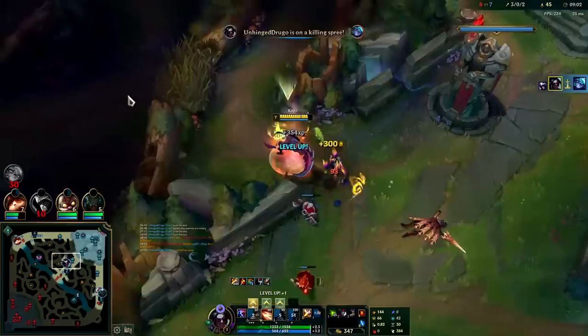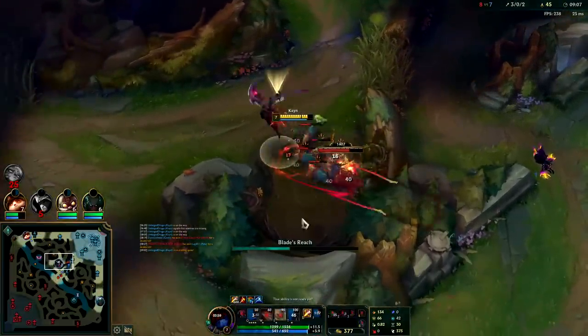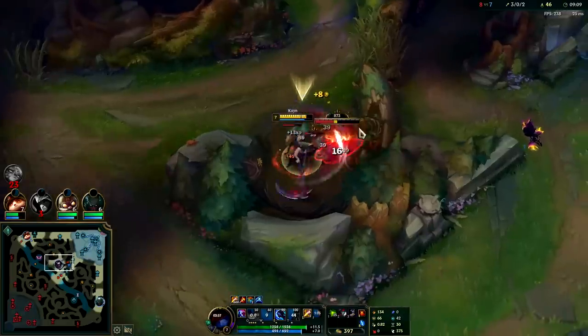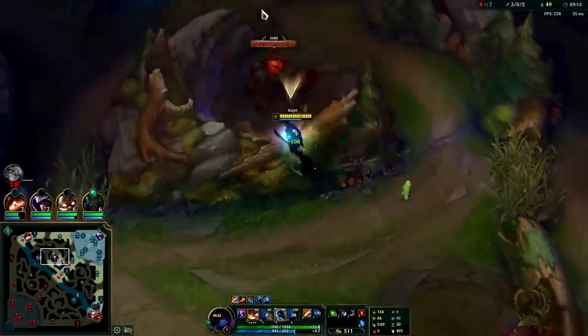We're not going to toss out our W until we have to — we don't want her to dodge it, juke it, or flash it. There's no need to W early if you're still within range to auto attack. If you're no longer in range, or if they're CC'd, or if they don't know you're there, then sure go ahead and W early.